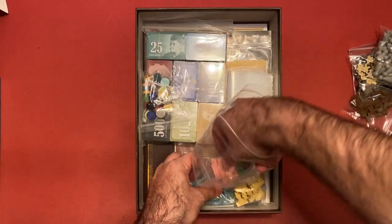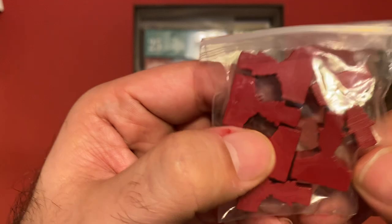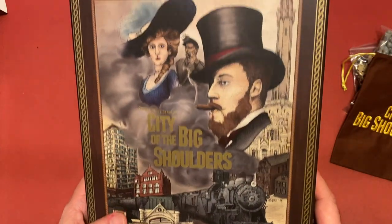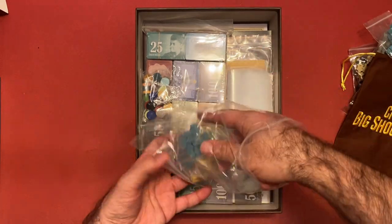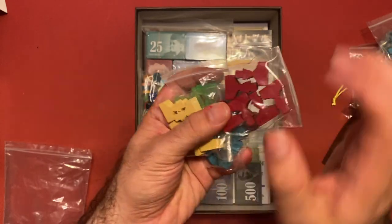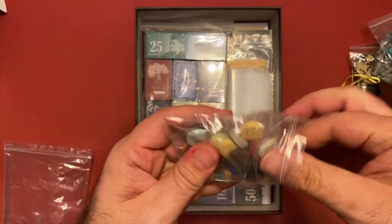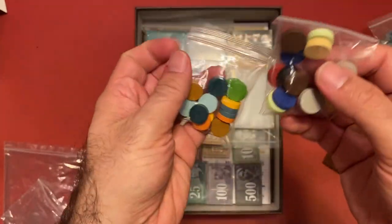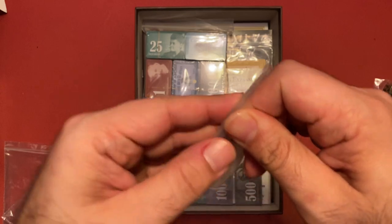Some pink cubes, and these look like dudes with a top hat. Blue cubes too. We've got blue, yellow, green, and red - probably for four players - and four colored bonds. Some more discs of different colors; I think these are the companies. I'm pretty sure you're going to put stickers on these guys. A lot of baggies, so there's going to be a lot of punching to do.